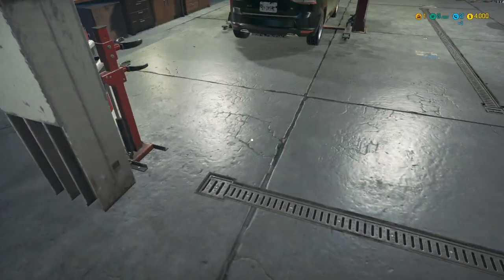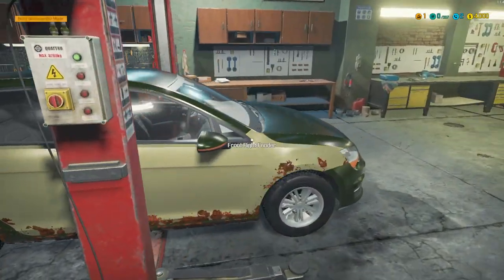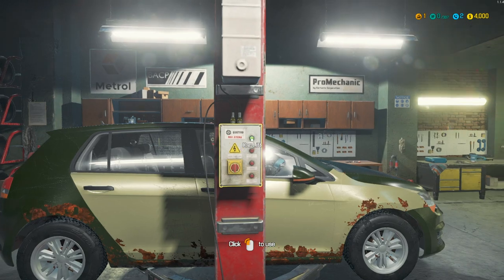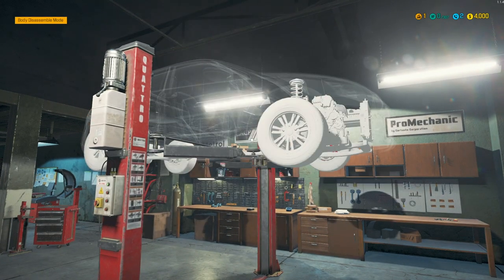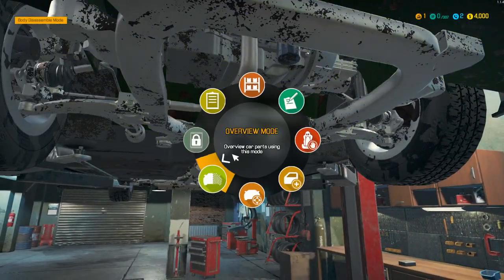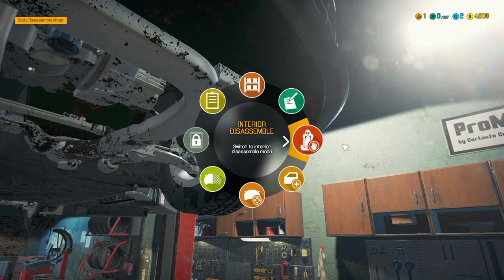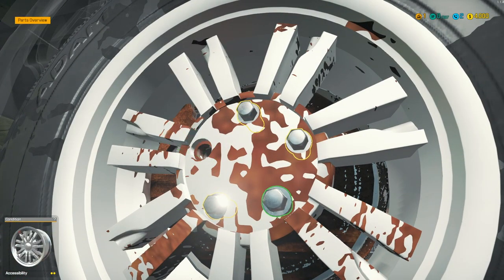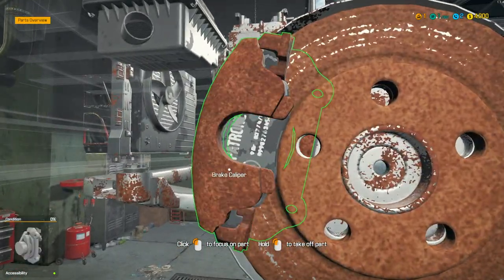I'm going to put that on the lift. I believe it said we're doing some brakes today. All right, that's easy. Get on up there big fella. Now I don't know which brake is really screwed because I think we only have to do one. Okay, so we have to do this wheel. Easy. This game is also really relaxing too. Yeah, I'm doing this wrong - I'm aware I'm not doing the cross pattern but it's a video game.